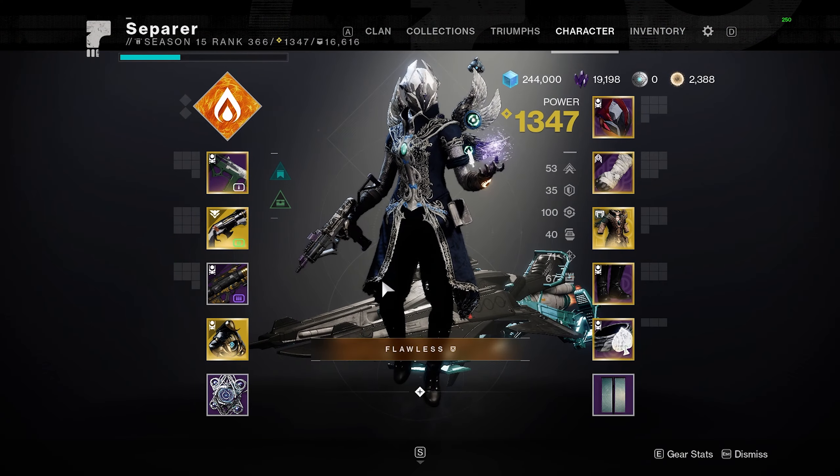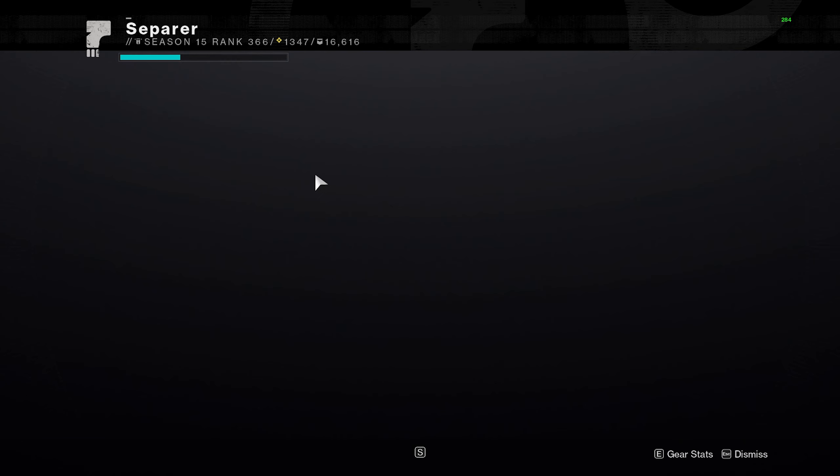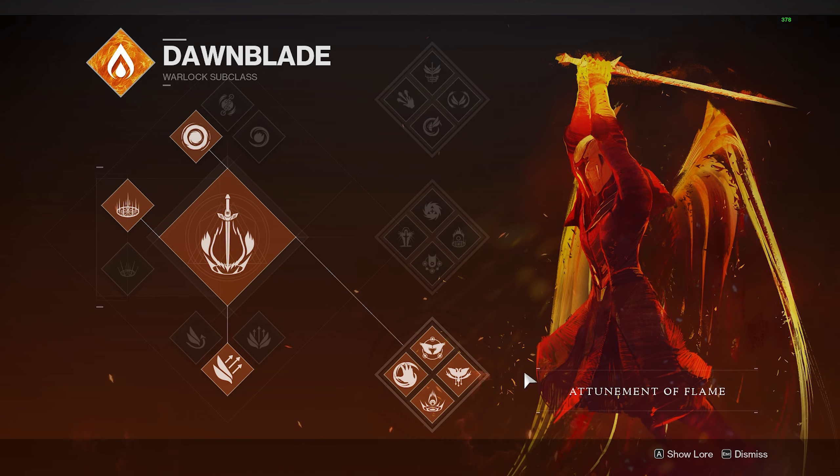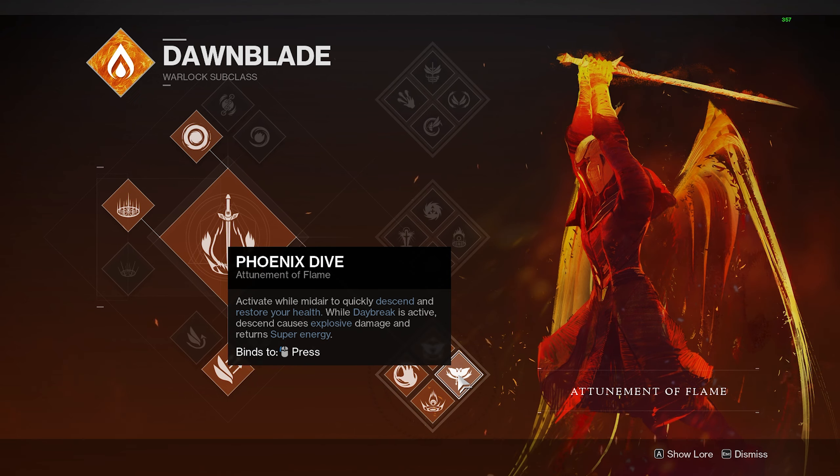So what do you want to use Wings of Sacred Dawn with? You want to use it with Bottom Tree Dawn. Bottom Tree Dawn got a pretty big buff this season and it has been a ludicrous amount of fun. Stay away from Top Tree Dawn, sinners. Bottom Tree Dawn has Phoenix Dive — when you activate it while midair, you quickly descend and restore your health. It is literally a healing shatter dive. And if you use it while in your super, it causes a massive explosion and gives you back super energy.